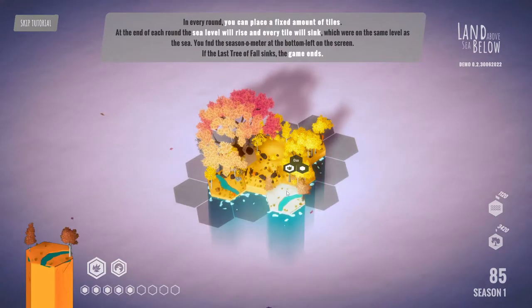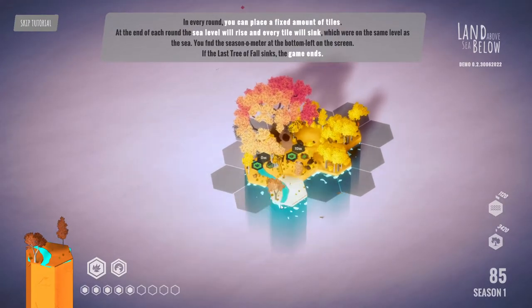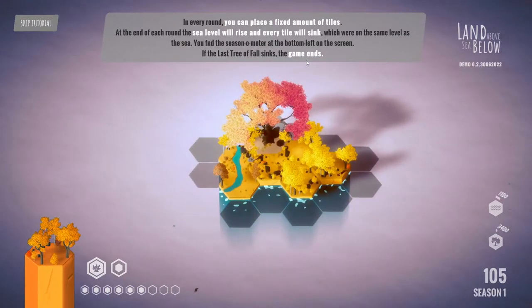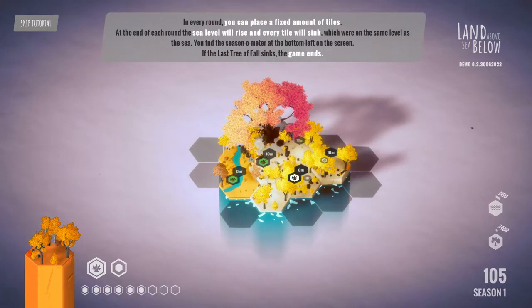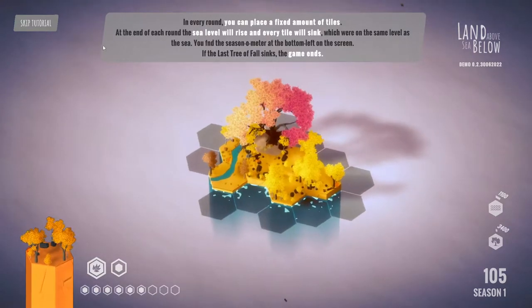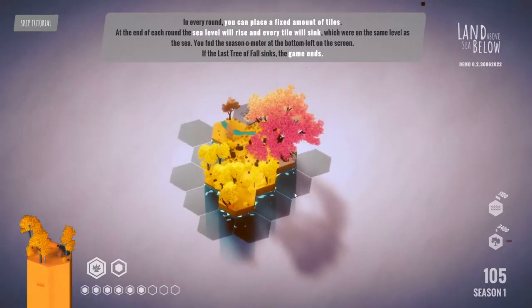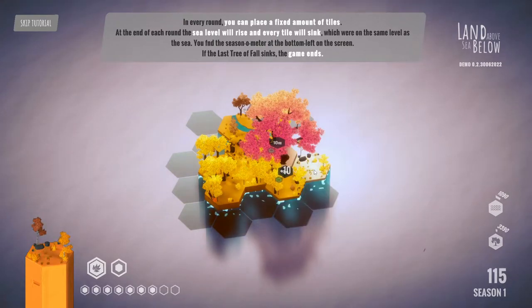I am becoming a king! But now, of course, I have a river. So if everyone's ever played Dorf Romantic, it's like that — only this time there's entirely oceans involved. In every round, you can place a fixed amount of tiles. At the end of every round, the sea level will rise and every tile will sink. You've got so much time before each thing, then you lose — the last tree falls and sinks, the game ends.